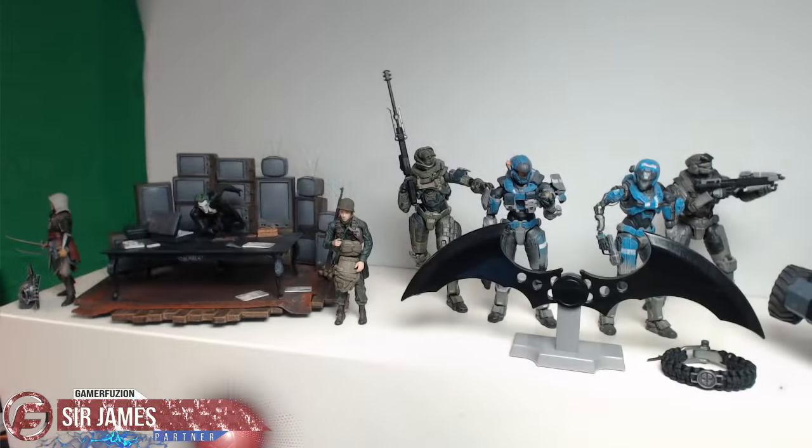Now that we've got the overview of the desk out of the way, let's go ahead and take a closer look at each of the different sections within my room. We're going to start on the right hand side with the shelving unit. On the top, on the far left, I have a figurine of Edward Kenway from Assassin's Creed 4: Black Flag and the Joker from Batman Arkham Origins collector's edition.